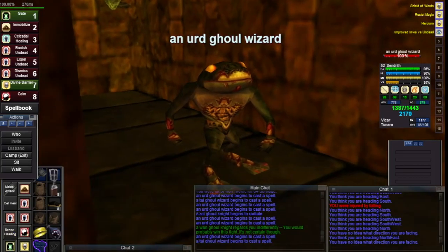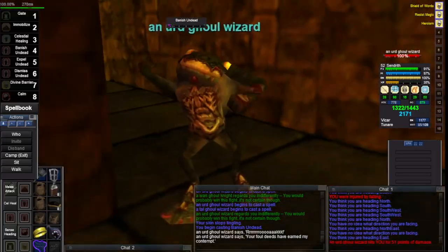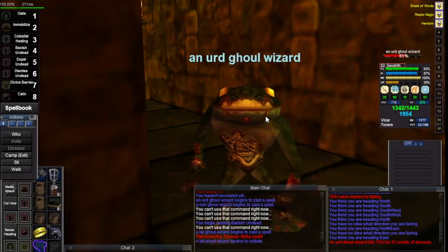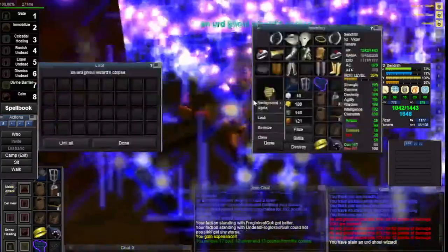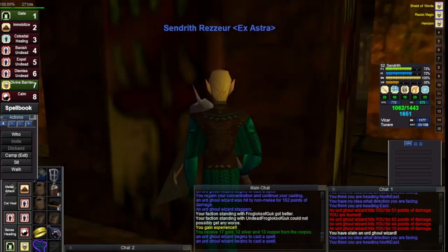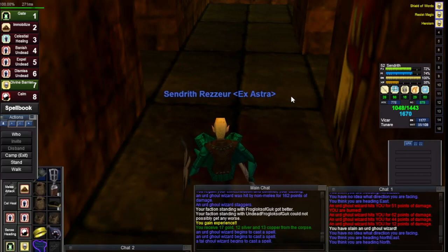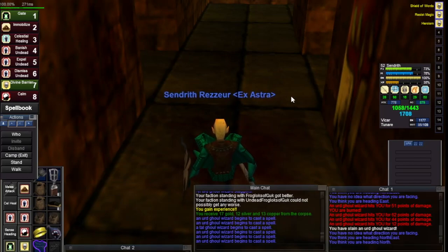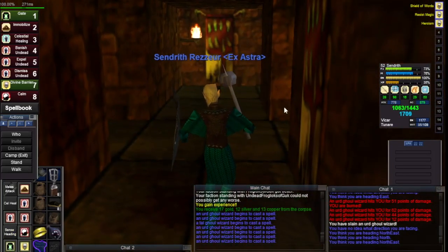Now unlike the sentinel camp, it's not entirely safe. There's a patrol that comes through here, and I like to get rid of him when he's standing right there while I'm behind this pillar. The reason is on the other side of this pillar there is another patrol that walks by. Watch me resist this nuke — see? Gotta love the magic resist. So even though I'm 52, it's pretty much the same thing. That patrol just walked by — that's why I'm behind this pillar so I don't aggro him. So now we've got the patrol out of the way: about 22 minutes where this area is relatively safe.